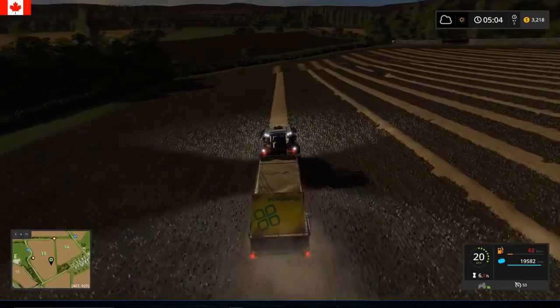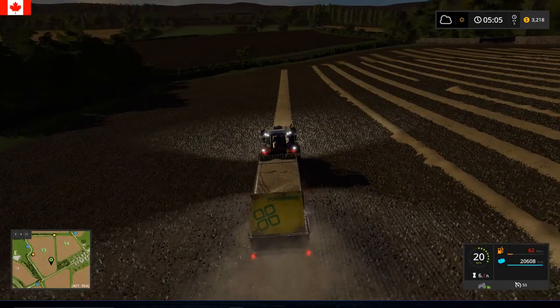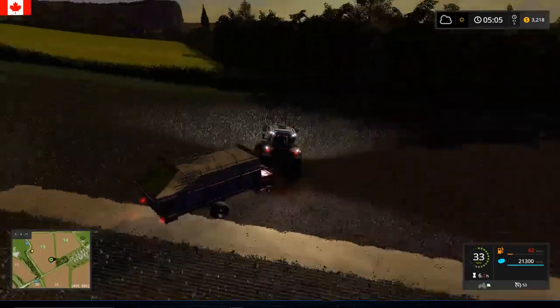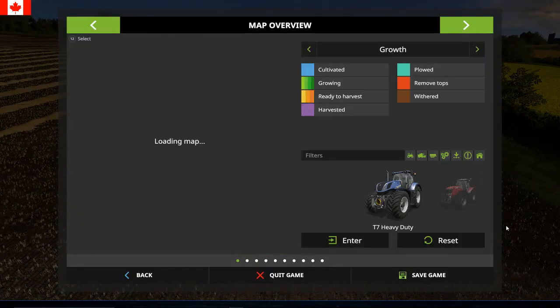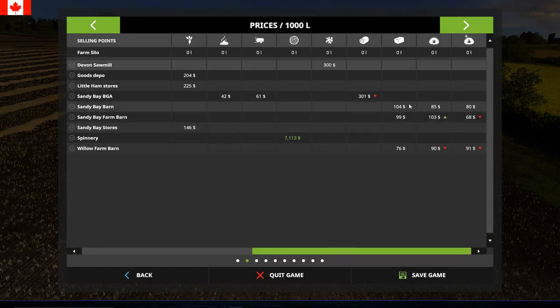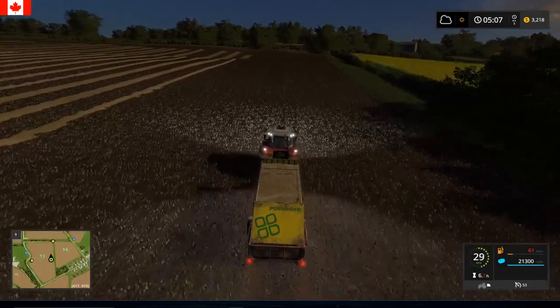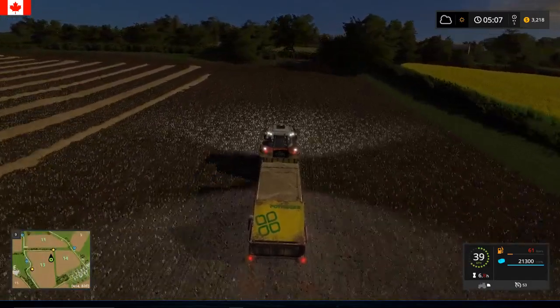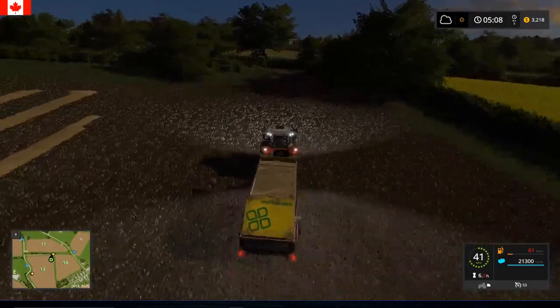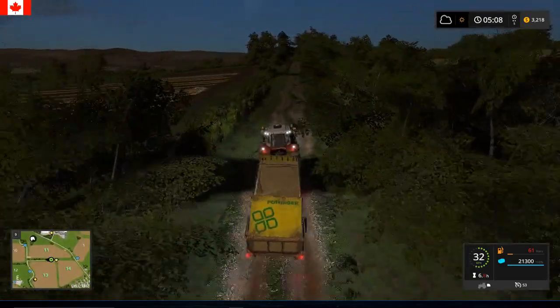I can't even make it up and down the field twice without having the loading wagon full. Two and a half rows fill up the loading wagons. That's a lot of work. And the best price is at the Sandy Bay Farm barn still — not our farmyard but way on the other side of the map. It's a couple extra dollars in gas, but even if there's a dollar difference, you make up for it. Time to go for a scenic drive.